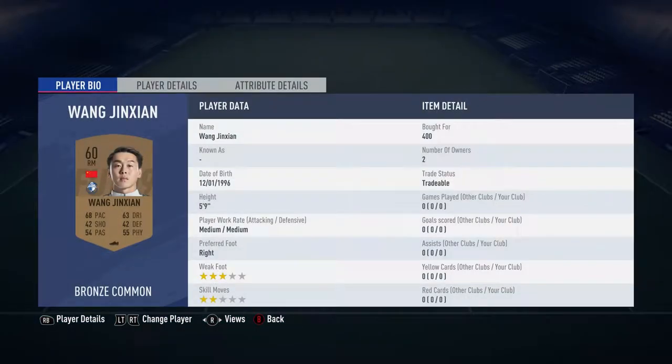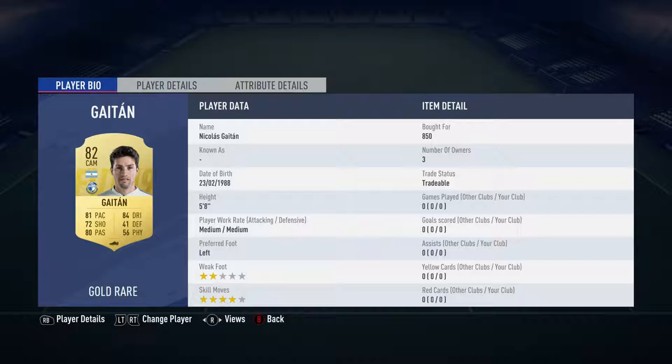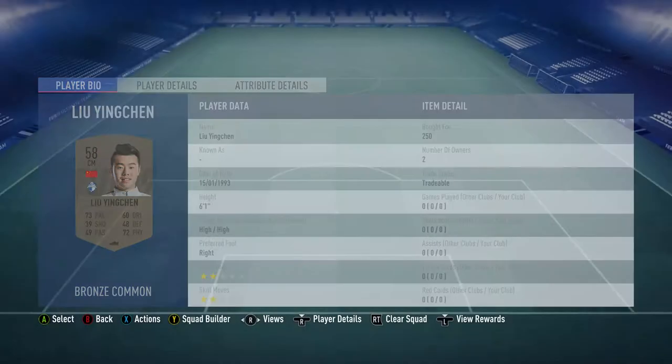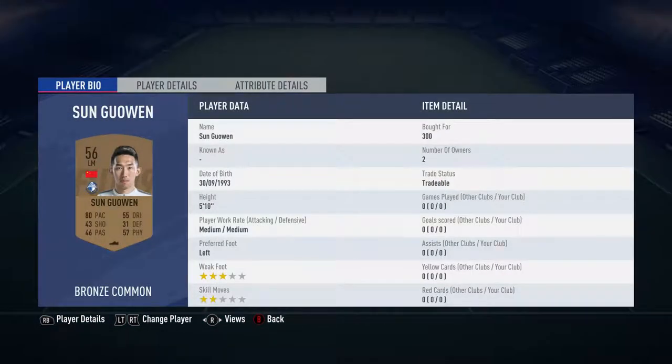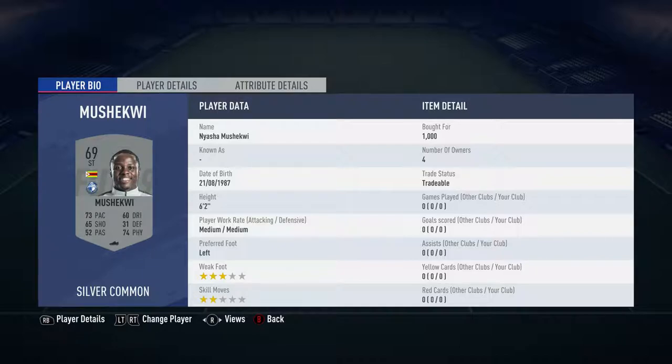On the right midfield we've got Wang Jin Zian, bought for 400. The center defensive midfielder next to him is Zuhu Ziogang, bought for 200. The center attacking midfield is Nicholas Gattin, bought for 850 — he's from Argentina, he's not Chinese. The other center midfield is Louis Ying Chen, 250 spent on him, and he's Chinese again. The left midfielder is San Guawen, bought for 300, and the last guy up front is Nyashi Moshikui, bought for 1000.